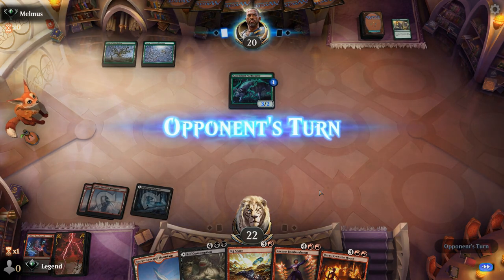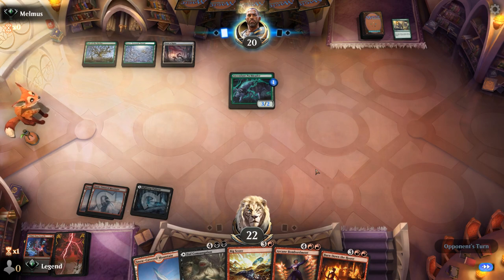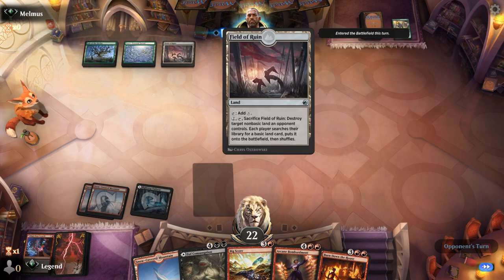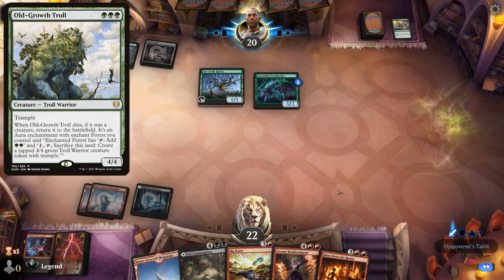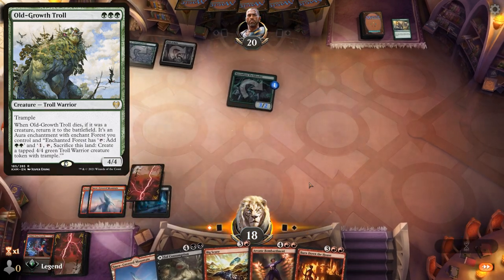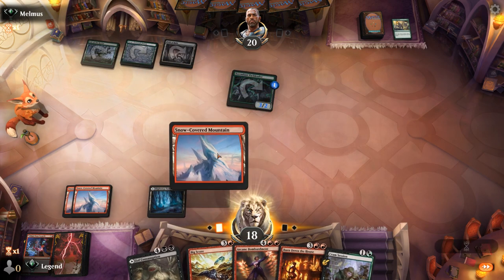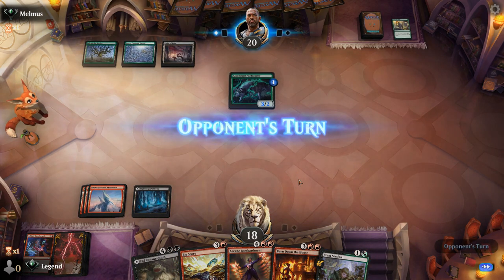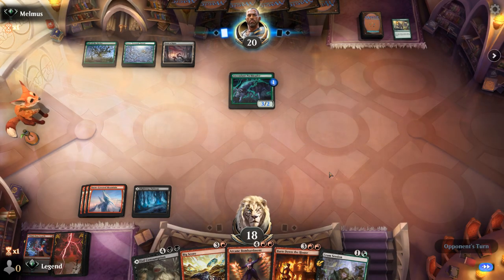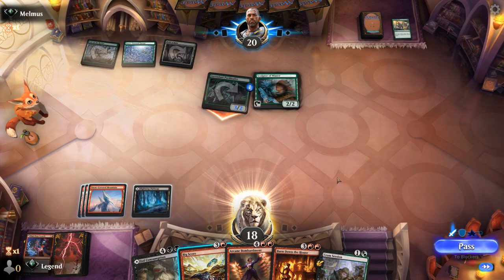Snakeskin Veil puts a counter on it too. Having Burn Down the House in hand is definitely good insurance — means we have a reset button available. Field of Runes is a new one in mono-green, don't often see that. Makes it pretty hard to play your Old-Growth Troll on curve. Just a 1/1 Lair attacking, not too threatening. So now we can pass with Bigscore available, or we could mainphase it in case we draw into Duress to take away a Seasoned Chariot. I'm going to just pass to represent additional interaction. Sculptor's fine. We'll take three. Bigscore — discard Consumption.